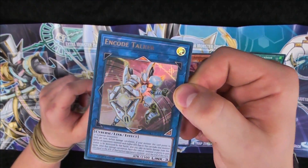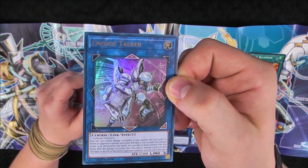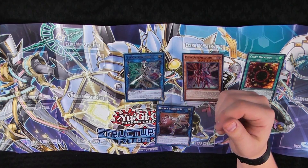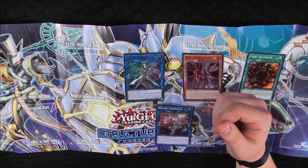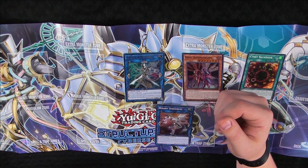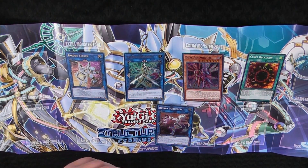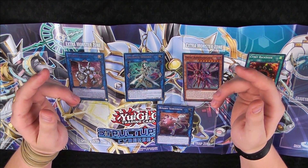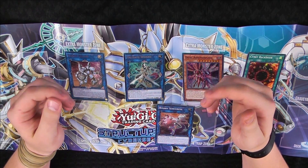Here's Encode Talker — nice and shiny, rainbow effect going on there. Once per turn before damage calculation, if a monster this card points to battles an opponent's monster with a higher attack than it, you can make that monster unable to be destroyed by battle, and you take no battle damage from that battle. After damage calculation, have this card or one monster it points to gain attack equal to the battled opponent's monster until end of turn.